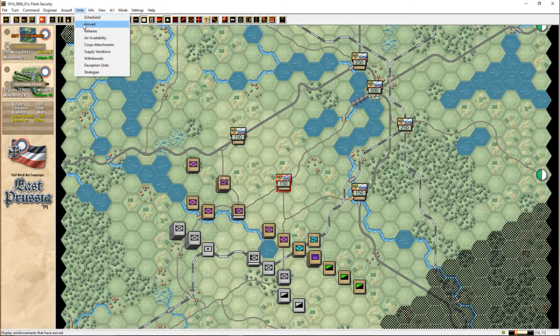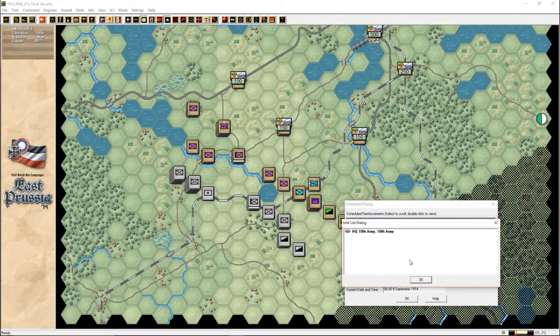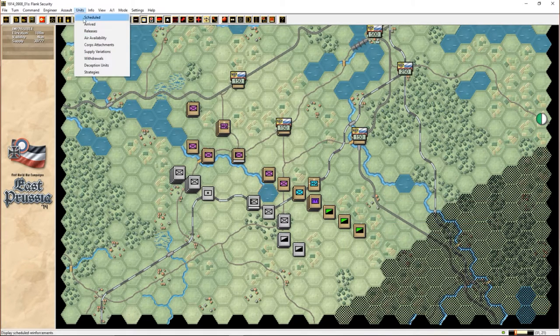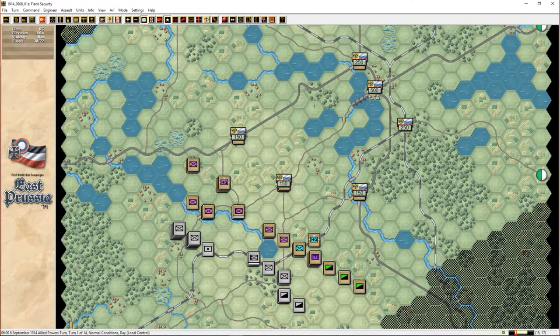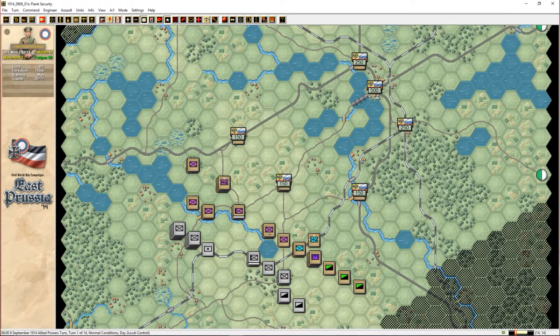We don't — ooh, we have scheduled reinforcements? Just the 10th Army that's meant to be coming, which will help with supply. Nothing's going to be released. Availability — nothing. Core attachments — probably nothing. And hopefully nothing's going to be dropped. So that's it, nothing much is happening. We're just defending. It's just a small scenario where I play another human and we'll see how we go.